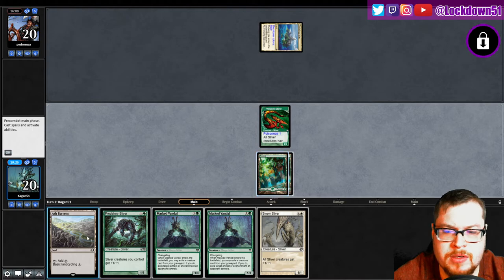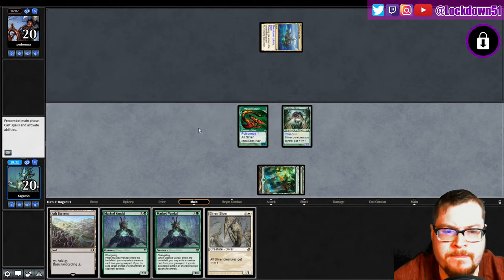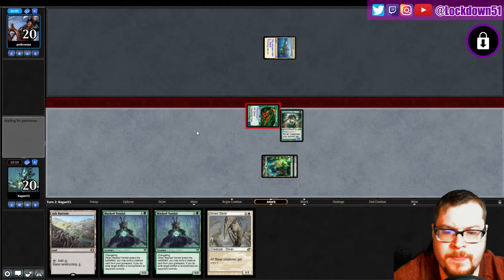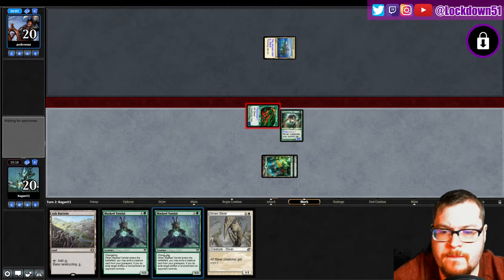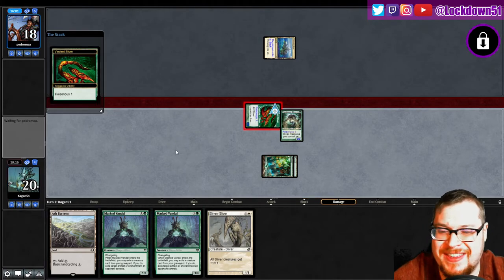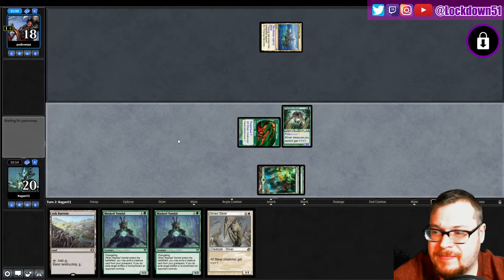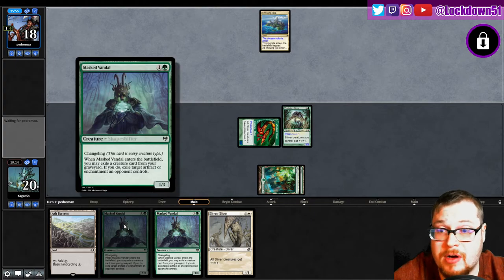Play this. Next turn tap one Ash Burns, grab the planes - player sinew - sure, let's get the pressure on. I feel like it's just gonna be Masked Vandal in the thumbnail all week. People want to click on the new card right? He is a sweet looking card too by the way, the artwork is pretty dope.